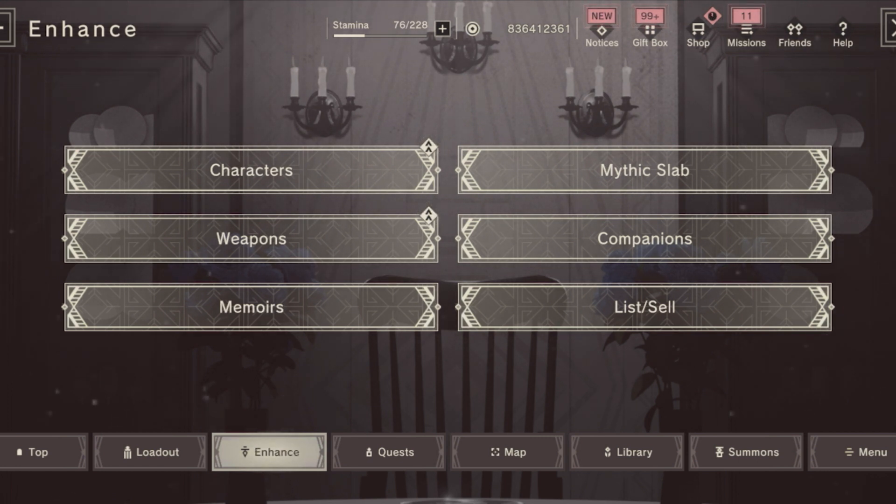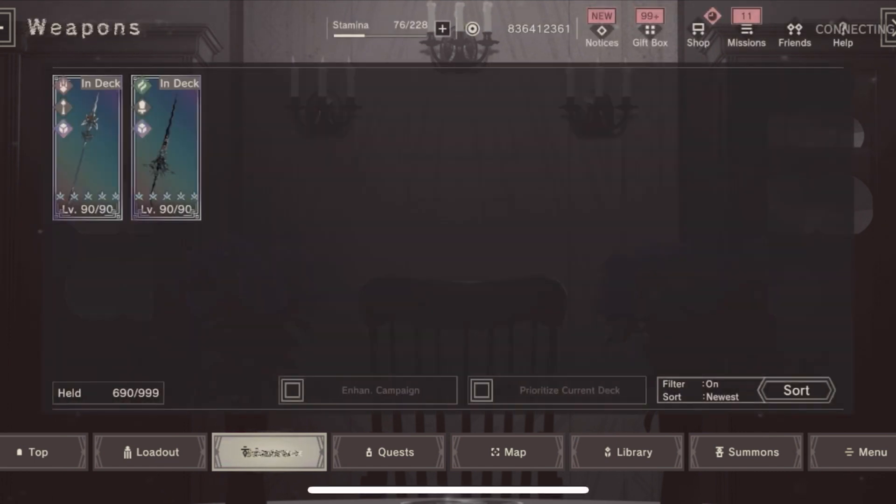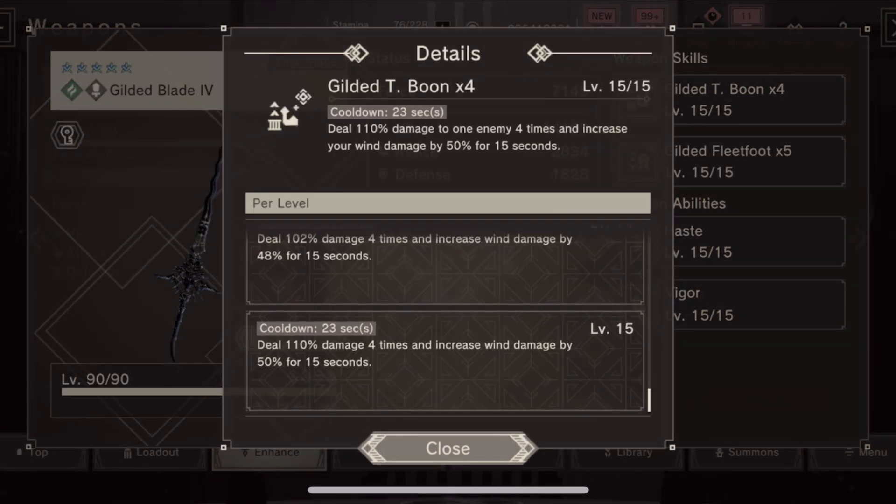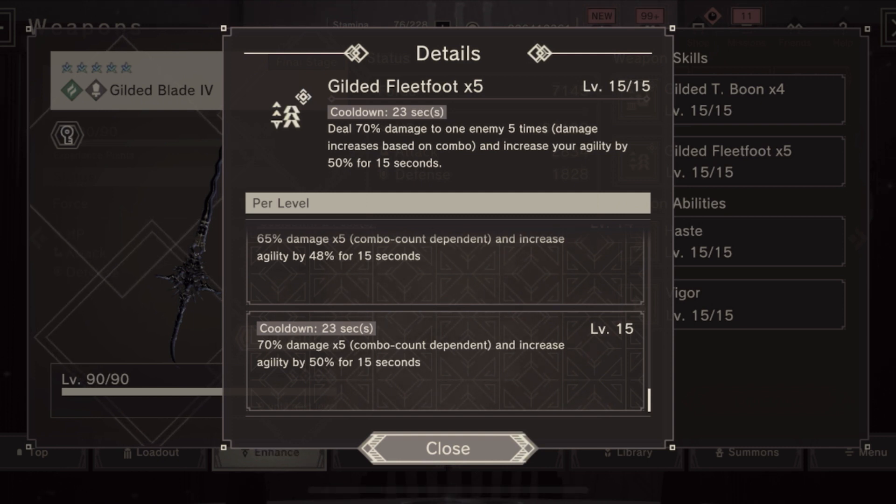With that out of the way, let's have a look at the EX weapons and EX costumes of the new characters because they are pretty exciting. We start with Yudil's weapon first. The final stats show 2800 attack, which is not too shabby — it's a two-hand sword so it's a little higher. The first skill is 110% times four and increases wind damage by 50%, which is pretty standard. The second skill is Gilded Fleet Foot, the same weapon skill as EX Grift Gun — damage based off combo length. Pretty unfortunate since we already have this weapon skill on an EX wind-type weapon.